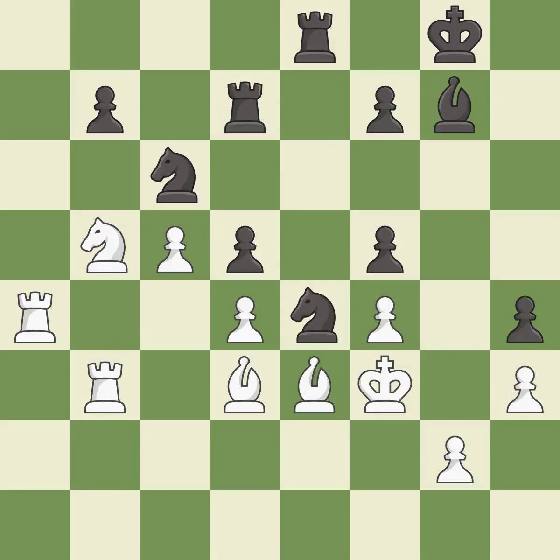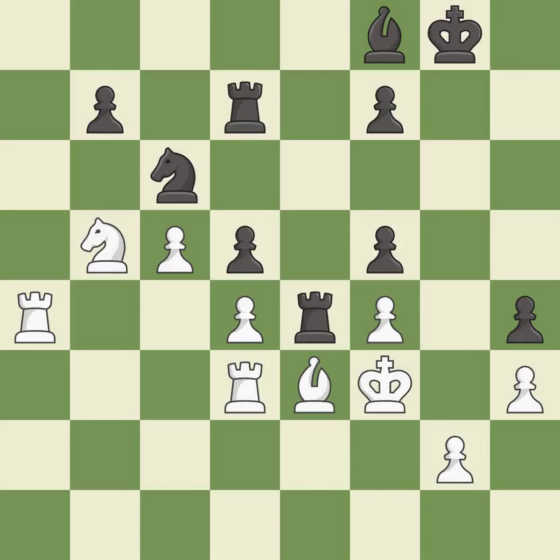This permits the opponent to reveal an attack on a pawn — it is an inaccuracy. This overlooks an opportunity to reveal an attack on a pawn. This allows the opponent to create a passed pawn — it is an inaccuracy. This misses a better way to recapture a piece and allows the opponent to fork pieces — it is a mistake. This ignores an opportunity to fork pieces — it is an inaccuracy. This threatens to create a passed pawn. This prevents the opponent from being able to fork pieces. It is good. This pins a bishop to the king.